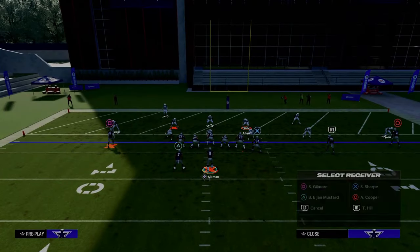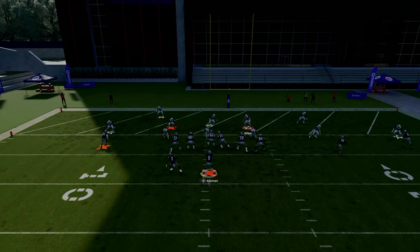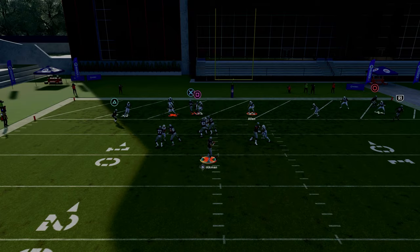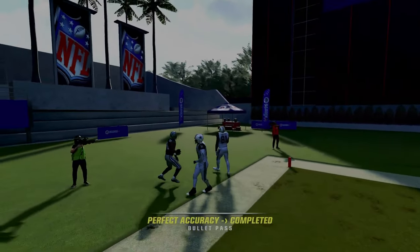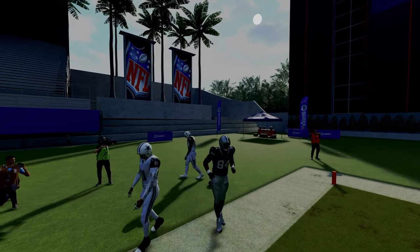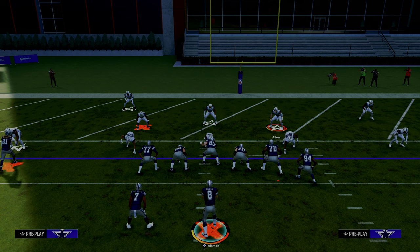You can also use a running back ghost route to the short side of the field. When you put the running back on a ghost route, he ends up right around the numbers and will hold that defender. Then you can throw the post with a free-form pass to the outside. This is the best red zone passing concept in the entire game, and if you can master this, it's going to help you win more games.